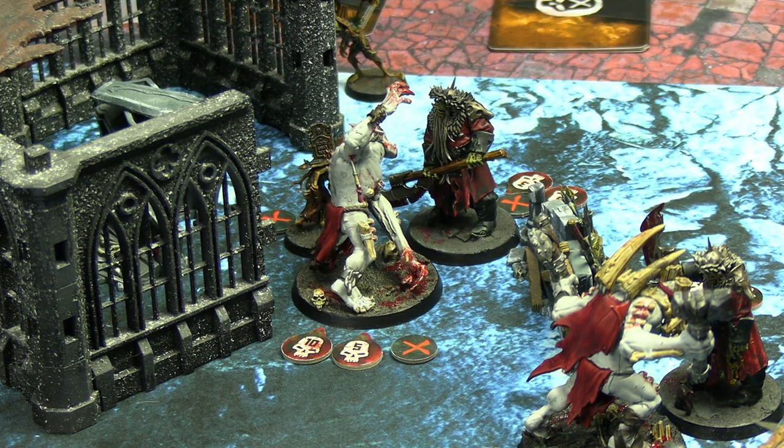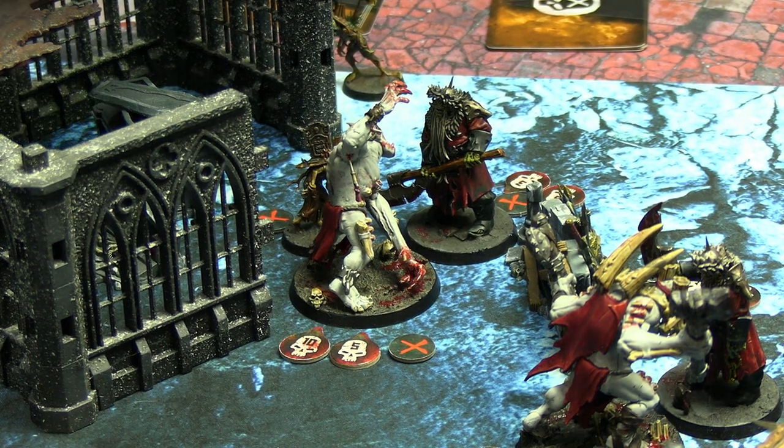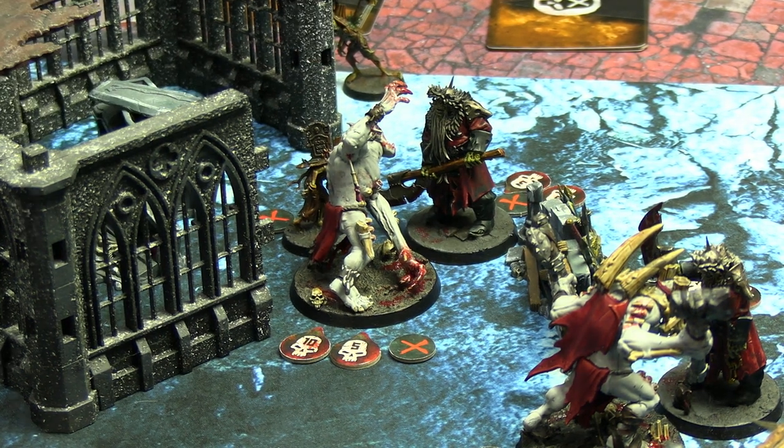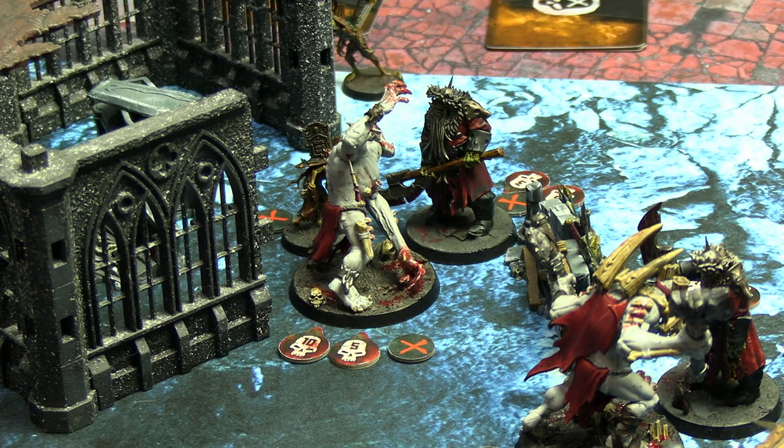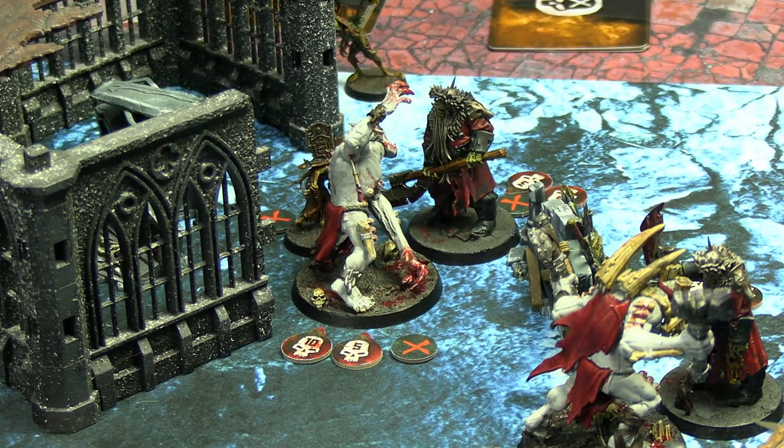The Gorger that started is stuck for the rest of the game. One of the Deadwalker Zombies walked around and engaged in combat with him just to keep him there — the gorgers are so large and the zombies so small it's hard to see them, but that's where he ended up.